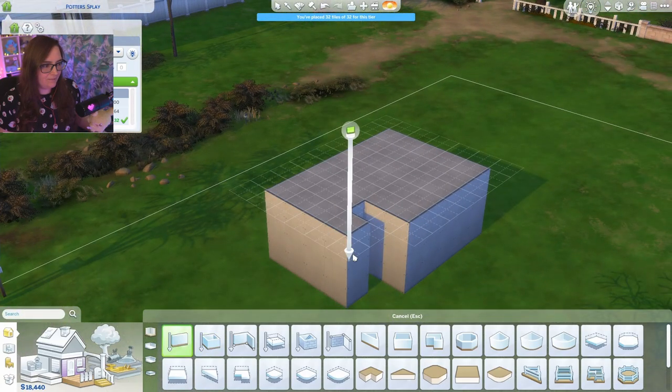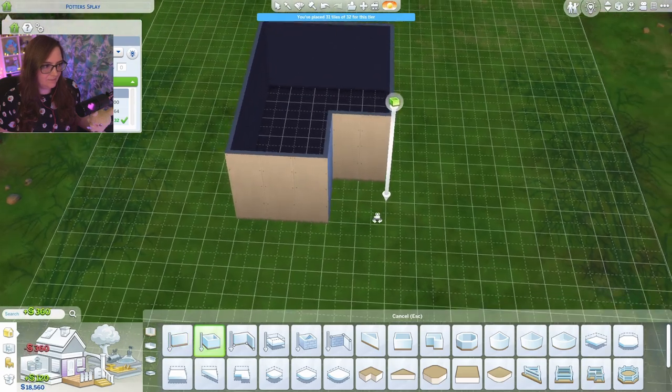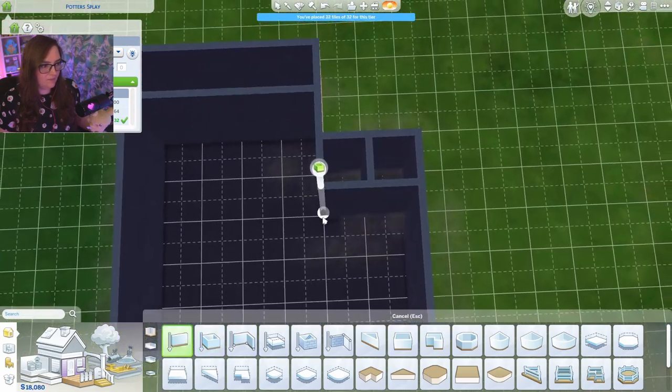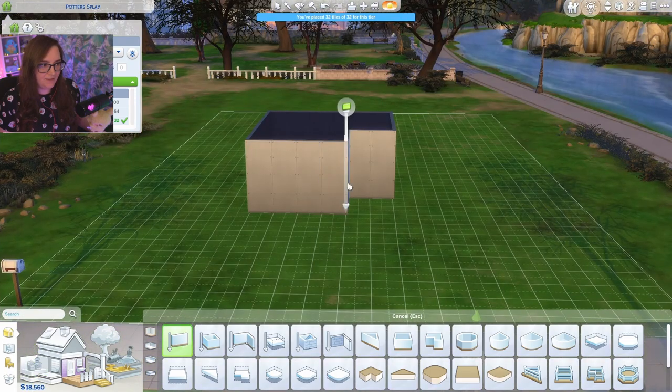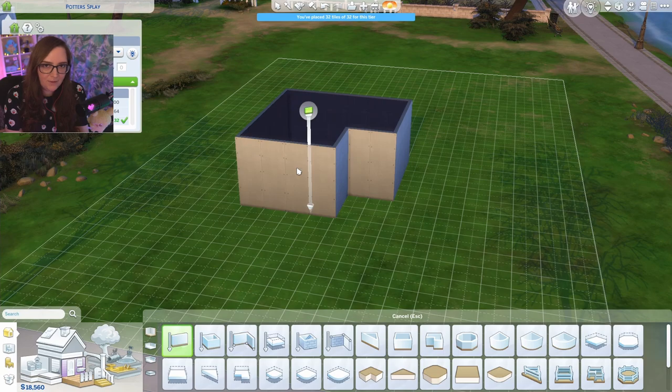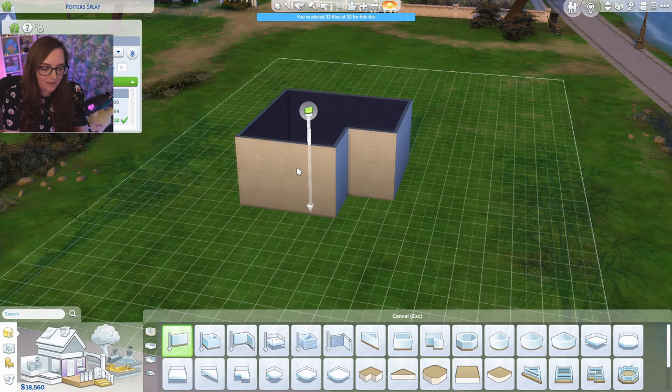That is going to make a really funky rooftop. Okay, let's not do that. I don't know why my game is so buggy. It's very strange. Well, this is tier one. So I saw this little hack by Storm Design, and I really want to try it out because I think if it works, I might start using this for almost all my tiny builds.